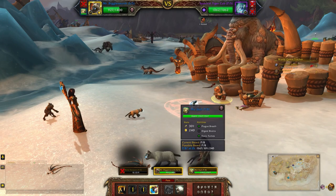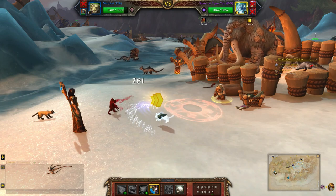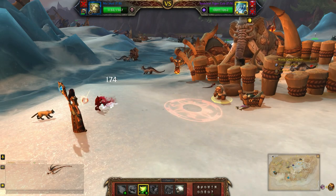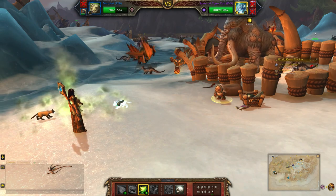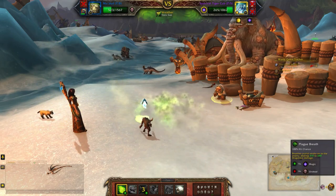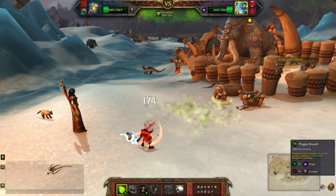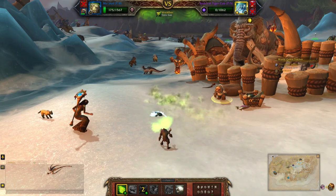And then when the third pet comes in, I'm going to bring in my last pet. Give him some playtime as well. So Toxic Fumes, Plague Breath, one more. And there you go.